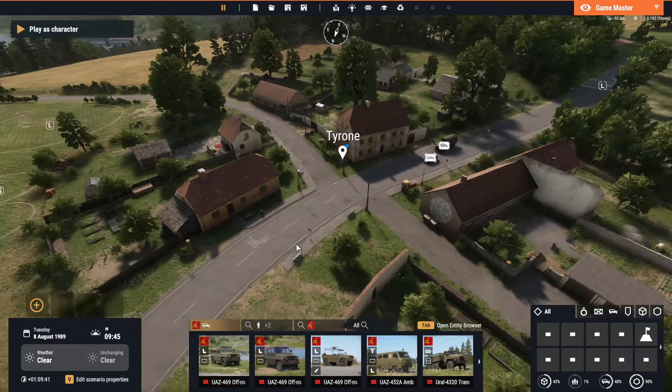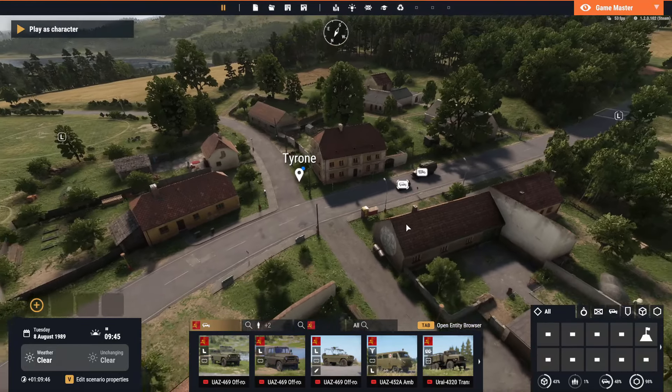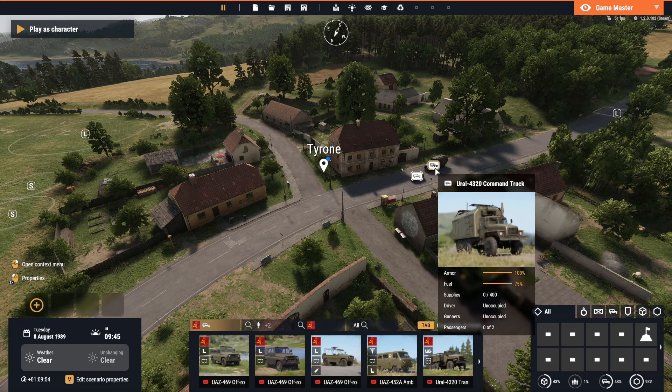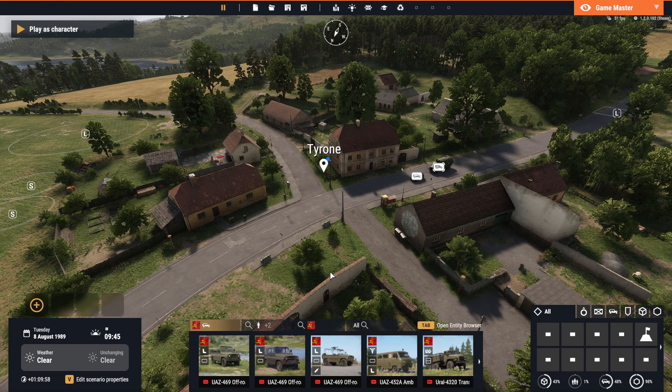Let's imagine your team has Tyrone and the enemy is about to attack from that direction. The only way for the owner of a town or cap zone to activate spawning would be to get a command truck from the main base, drive it there, and deploy it somewhere in the town. That already changes a few things — the attacking team now has a physical object they can attack to break the defender's spawn capabilities, making the attack go easier.